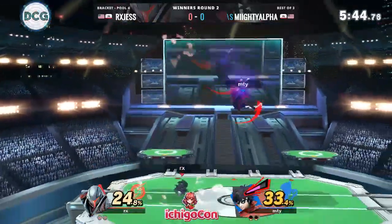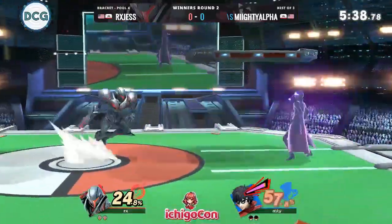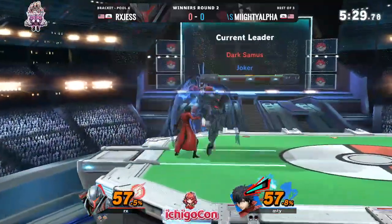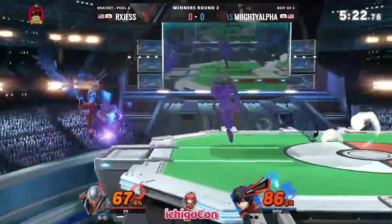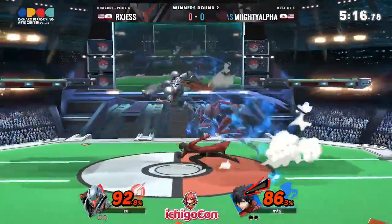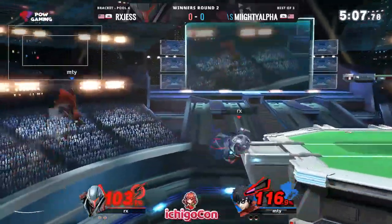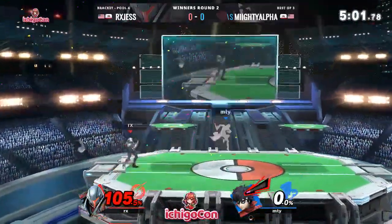Good spacing there from Jess, and suddenly the percent deficit has just changed in the opposite direction. Jess needs to find his openings to get in — you can see he was trying to set up Rebels Guard there. Arsene is back on the table, and at this percent you're going to need to get at least two or three more hits with arsene to close out this stock. But those openings just aren't presenting themselves to Mighty Alpha. Jess is doing a really good job of mixing things up, keeping the movement kind of ambiguous. It almost seems like Jess is more aggressive when Joker has arsene out. A good grab, back air — Joker's tether recovery is just so good, but Jess is still able to close out that stock.